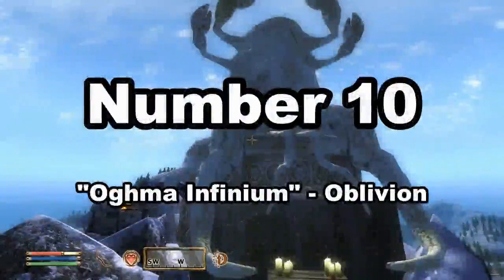Number 10: the Ogma Infinium from Oblivion. Granted, this reward actually provides some benefit, which is the main reason why it's so low on this list, but frankly the benefit it provides is far outweighed by the headache needed to get it.